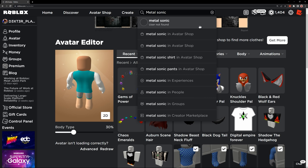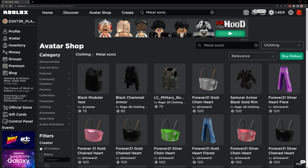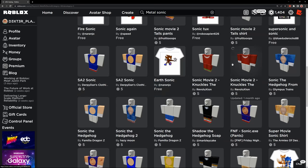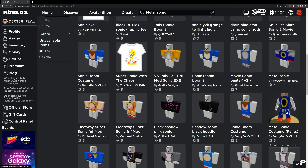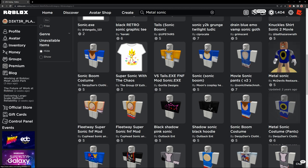After a quick search around the avatar shop for anything Metal Sonic, I quickly realized that people don't know how to spell metal. But never fear, because Dexter's here, and today I'm going to make your job even more clear. Whoa, that rhymed, but it didn't make any sense. Anyways, I'm going to show you guys how to become Metal Sonic today in Sonic Speed Simulator. Since we've already got one bad guy in the game and we can't play him, why not have a little bit of fun and run around the game as Metal Sonic?